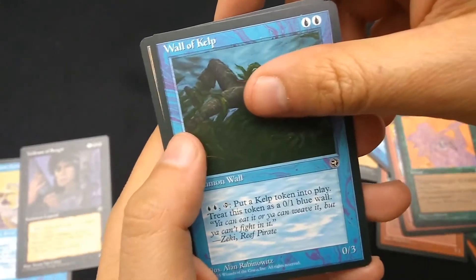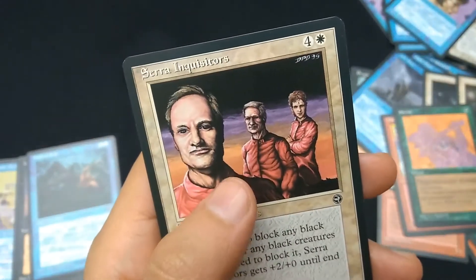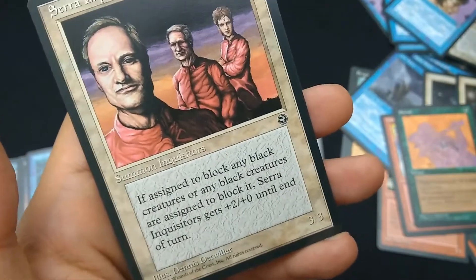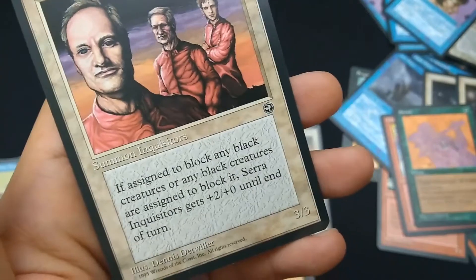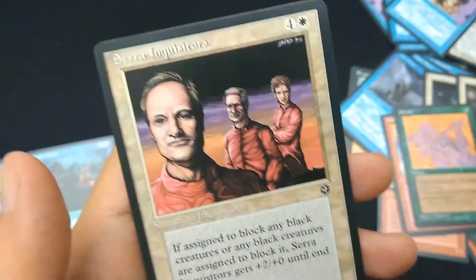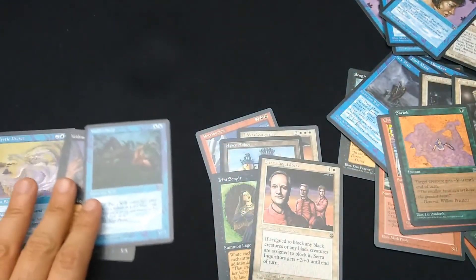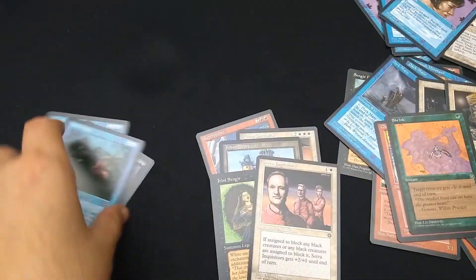Sarah Inquisitors — four and a white. Summon Inquisitors, 3/3. If assigned to block any black creatures, or any black creatures are assigned to block it, Sarah Inquisitor gets plus two, plus zero until end of turn. Art by Dennis Detweiler. Uncommon. So that's really interesting — the collation of these things. Some packs had a rare, some had two rares, some had two uncommons and a bunch of commons.